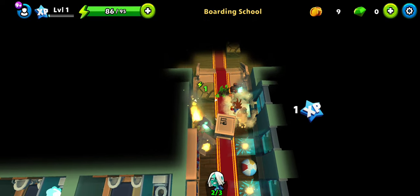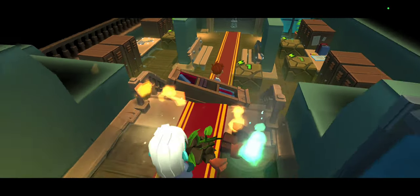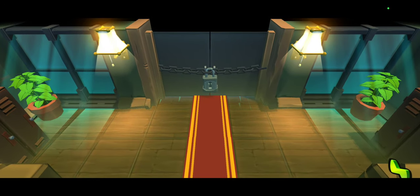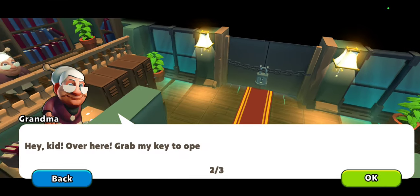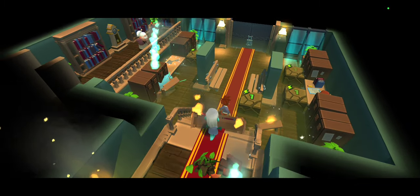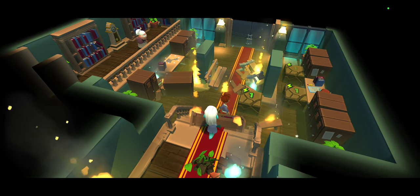Here we are supposed to move that ball, this time pulling it instead of pushing, and we continue further. We have a locked door — but the grandma is going to save us. She has a key, but the ghost will not let us easily take it. Of course, we do have another path to get there.